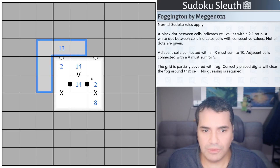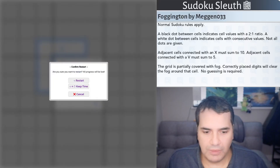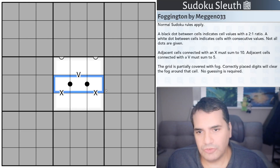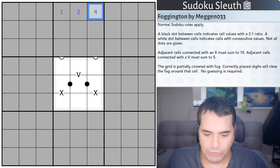As always, if you want to play along, the link will be in the description down below. With that said, I'm going to restart the clock and see how I get on. So the obvious thing is that three cells with black dot connections means this is from 1, 2, 4, and 8.